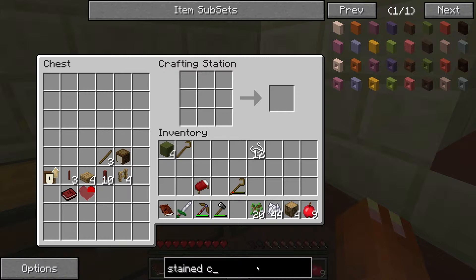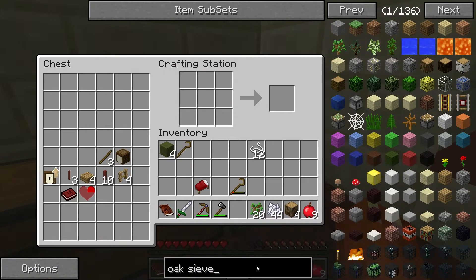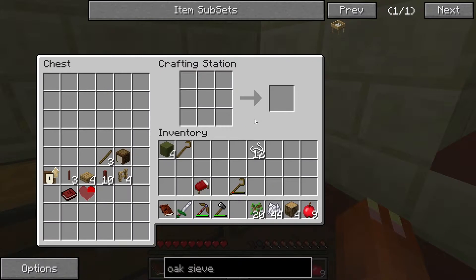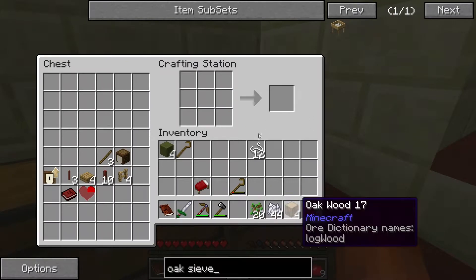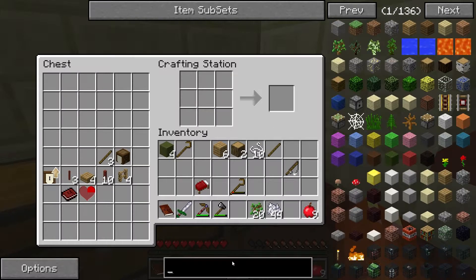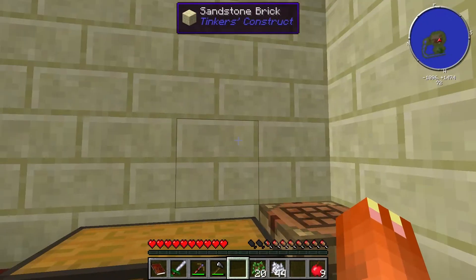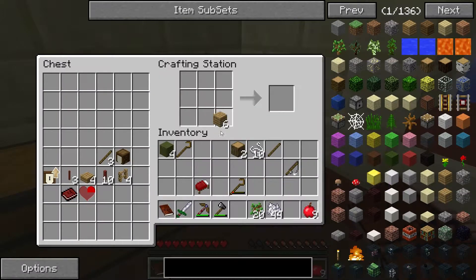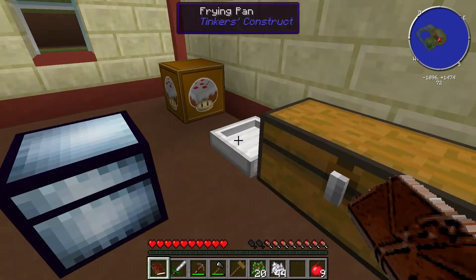Right, in here I need an oak sieve now. Oak sieve recipe - I need a silk mesh, which is nine. Okay, let's not make the oak sieve right away, let's make a fishing rod first. One two three four five - done. What else did I need to make? Wooden hammer - oh that's easy enough, isn't it. One two and then one two with one two either side of it - perfect, wooden hammer done.